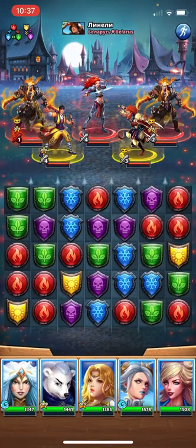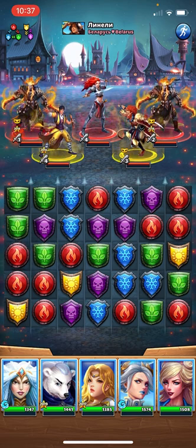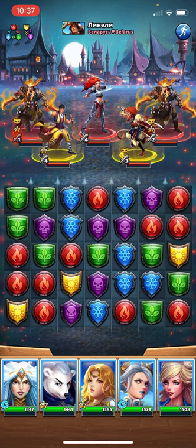Now I thought it would be interesting to take on this team because there's two yellows and three reds, and I'm going with a mono blue team. Hopefully this works out — basically if I get three blue matches, I should win. If I don't, things aren't going to go well. Let's try out mono blue and see how it goes. Hopefully we can get through the first two yellow heroes and then let the blue tiles shred the heroes behind them.